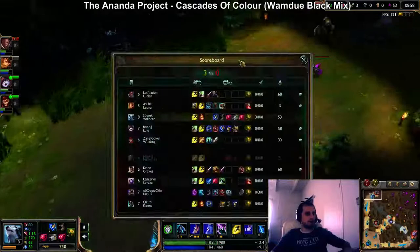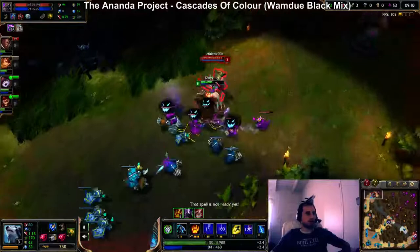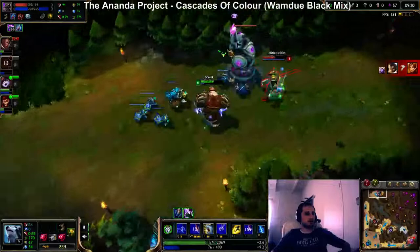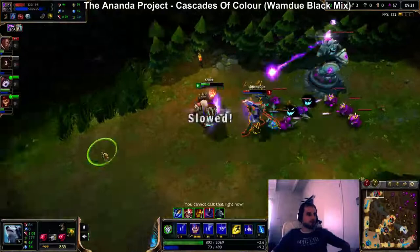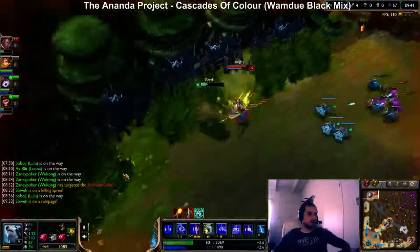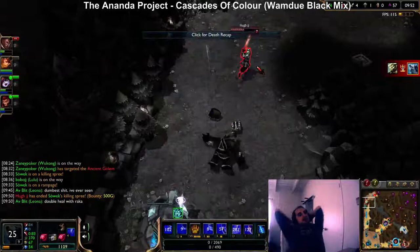I have everything up except Ignite, so if their jungler comes I'll be able to fight. I'll try to kill him again and deny his farm. That's three-fourths of his HP right there, and I have another potion. Another kill! My passive... oh I might die here. Or not, he's pretty weak. Actually I tried to flip him backward — that didn't work well, he got the shutdown on me.